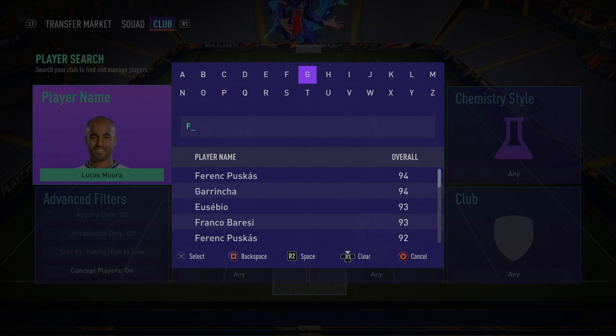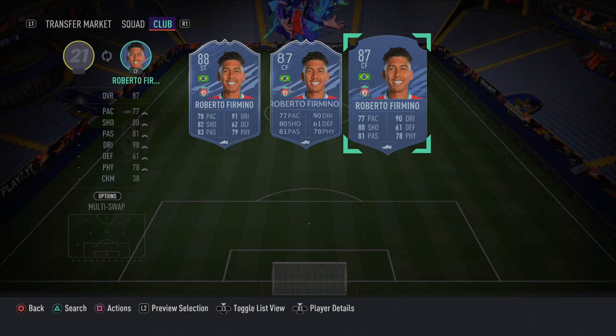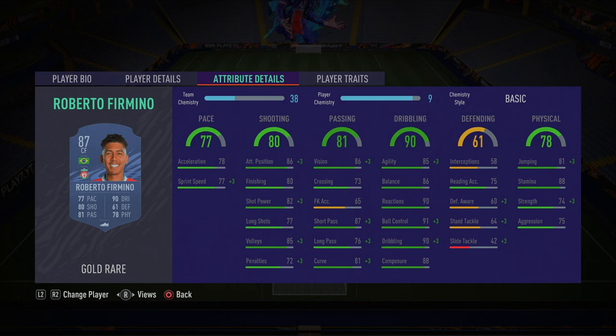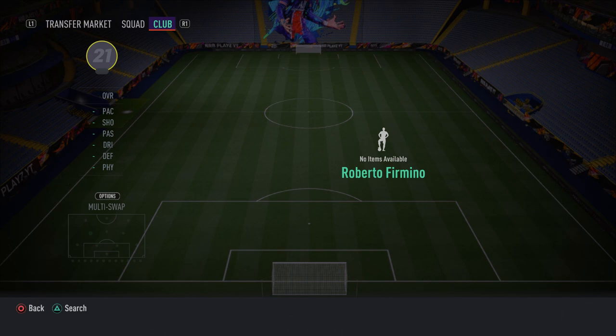In the CAM position, we have Roberto Firmino — five-star skill moves and four-star weak foot. I really recommend you go get him. He's got 86 attacking positioning, 80 finishing which feels a lot better in-game, 85 agility, 86 balance, 91 ball control, 90 dribbling, and 88 composure. Firmino is a very, very good CAM card to use.